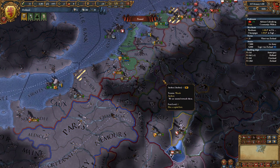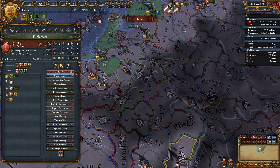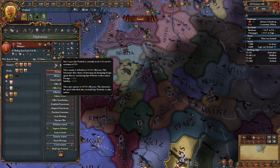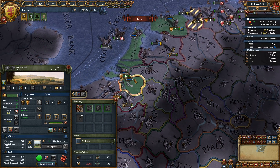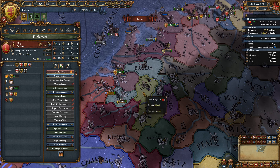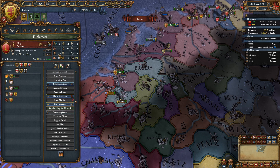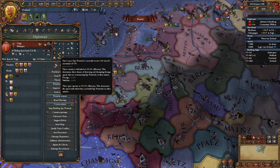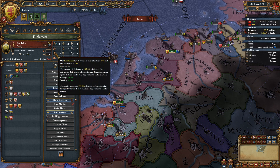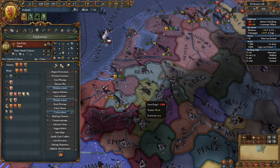So Aachen has declared war on Liege. Really? Liege has no allies. I could have sworn I had fabricated a claim on him — had I not? Maybe I thought I had, like 13. Maybe it does come down.